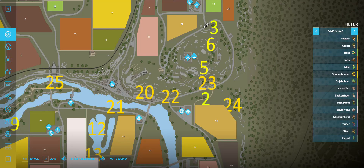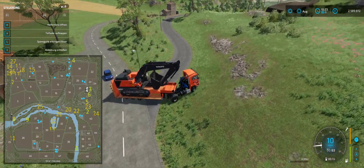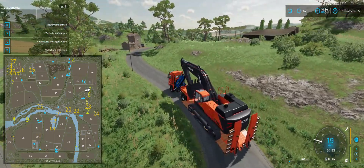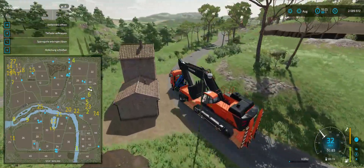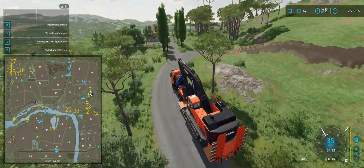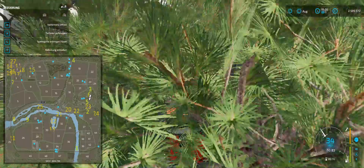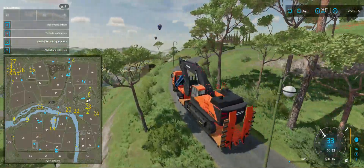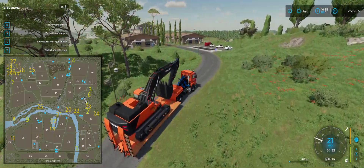Let's have a look at the map where we need to go — we need to turn in here. And we have some dirt up here as well. That we can sell to make some money.